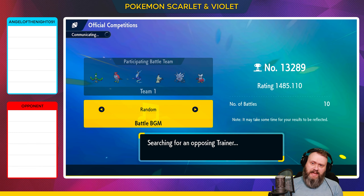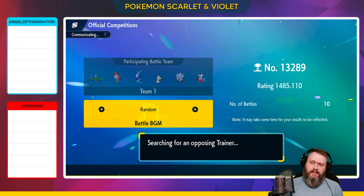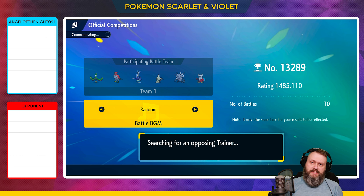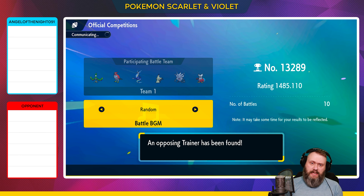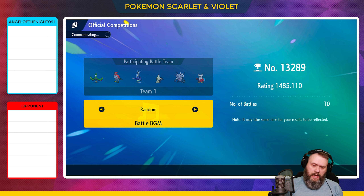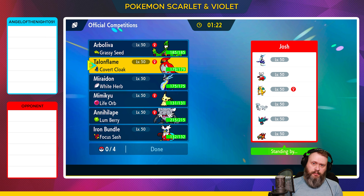Welcome back Pokemon fans, my name is Angel of the Night 091 and we are getting into another battle in the Paldea Prologue. We are getting into battle number 11 and our rating is now 13,289. We have actually dropped below 1500 — we are getting outplayed by quite a few teams right now, a lot of trick room teams, which I should have thought of prior to the competition. I don't mind losing to good players.